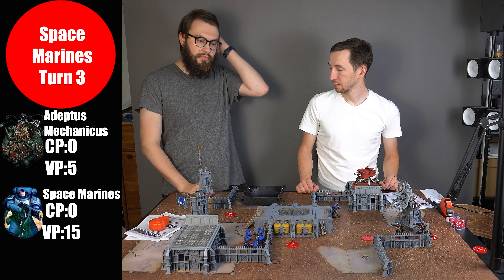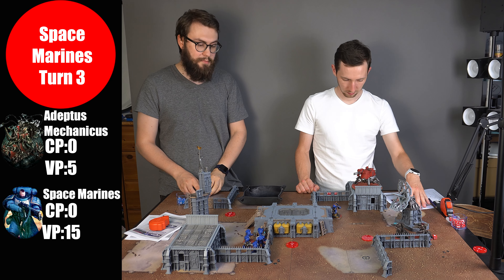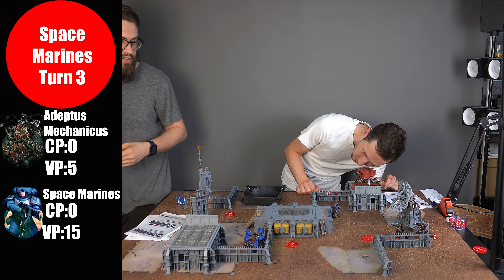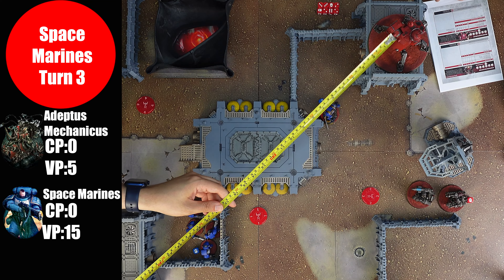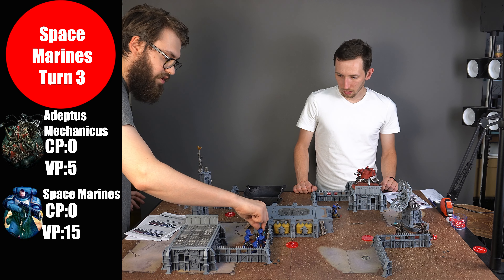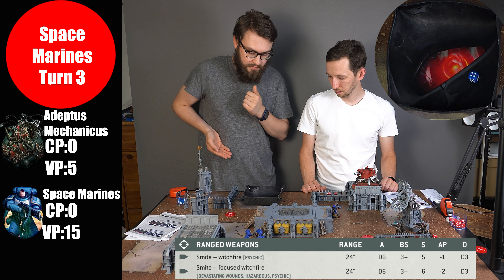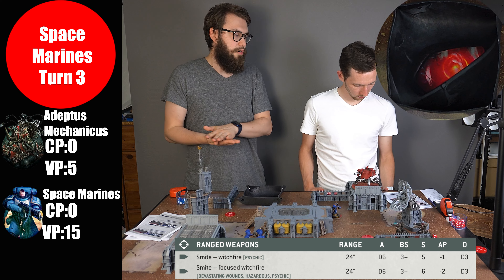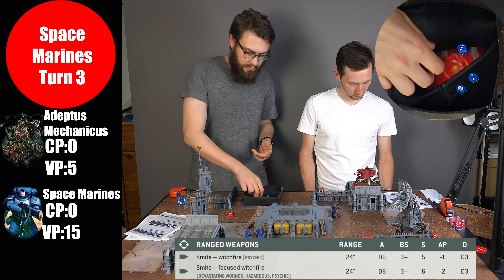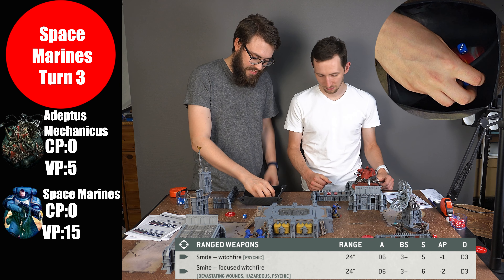Overwatch: starting with the Cog Cannon — one hit, wounding on threes — one wound. I save it on three-up but spend my last CP to reroll it — saved. Then plasma Calvary firing. No hazardous explosions this time. A tactical note: blowing up would have pushed the Destroyers far away, preventing my Captain from charging and stealing VP. Captain is now in position. Shooting phase — Dune Crawler is Oath of Moment target, Terminators finally in range.